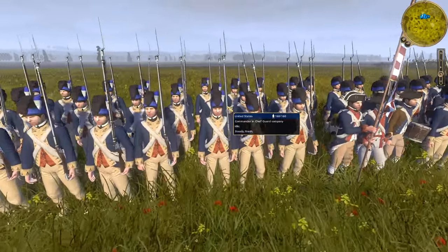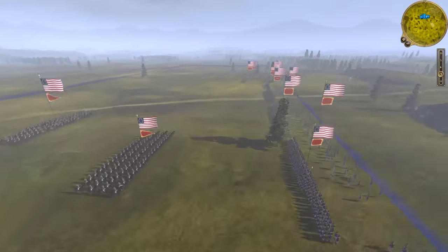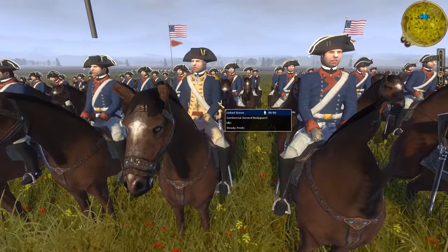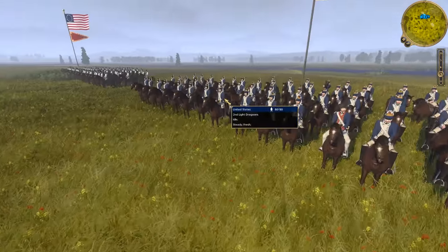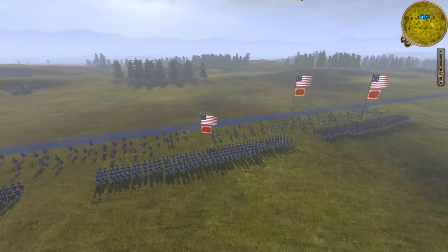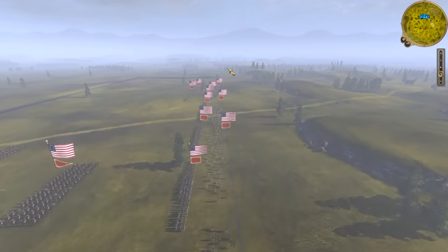Back here I have some reserves. This is the Commander-in-Chief Guard Company — I thought their unit name was really awesome, so I had to bring them. They're pretty much like the Marines. For Cav, I have my general here, the Continental General Bodyguard — he looks kind of like Washington, I think he was going for a Washington general. Then I have one unit of the 2nd Light Dragoon and one unit of the 3rd Light Dragoon. For my light infantry, I have 3 units of Morgan's Rifleman Corps. So that's my army, ready to fight for a new country.